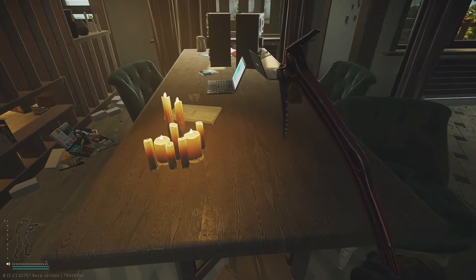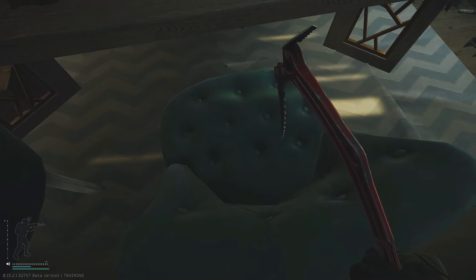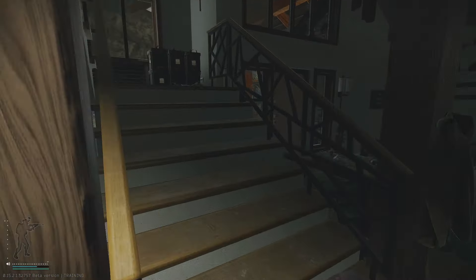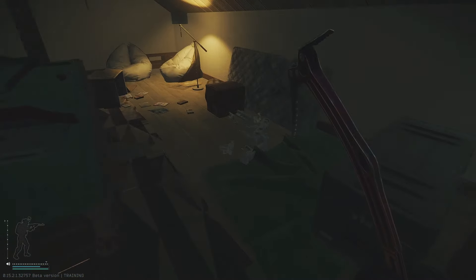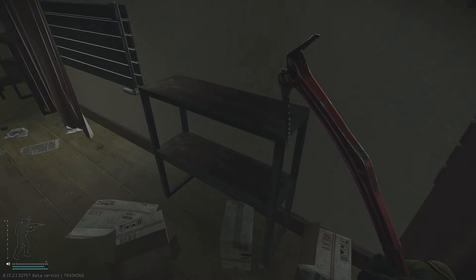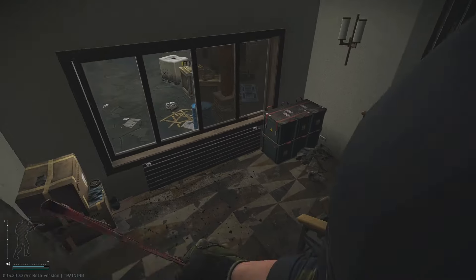After checking those, come in here and check on top of the table and then in these two chairs. I find the transmitters and Vertexes in this chair quite often. After that, go upstairs and search around on the floor, on top of this box, on top of the pool table. I've found a Vertex sitting right there before, and Vertexes on this shelf. Just check around in this room — it's a really good spot.